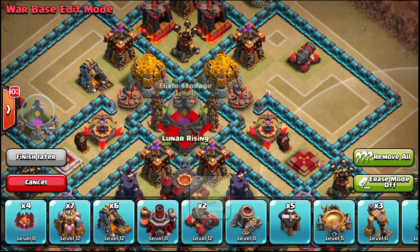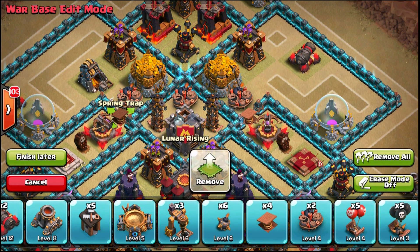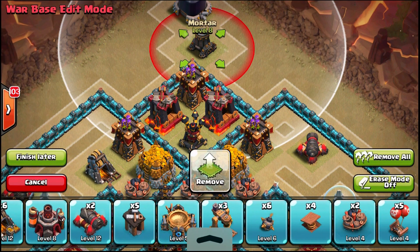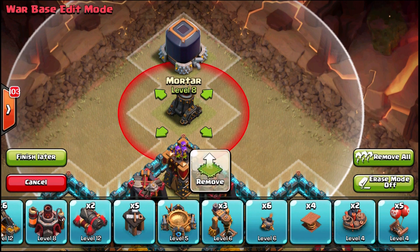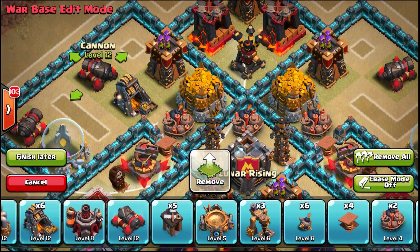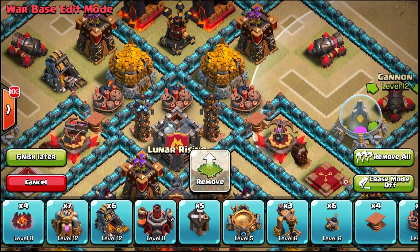That's unconventional — I would never put those in their own single compartments on other bases — but it makes sense for this base. It's unique and different; not a lot of bases have it like that. I need to get those symmetrical. The dark elixir storage — since you don't care about dark elixir when you're going for trophies or clan war wins — is actually going to protect that mortar really well with its high health.